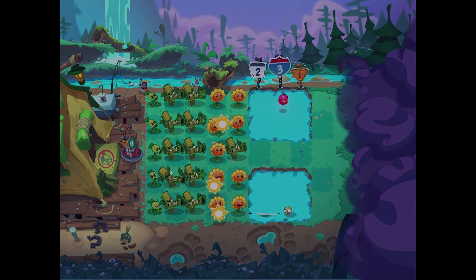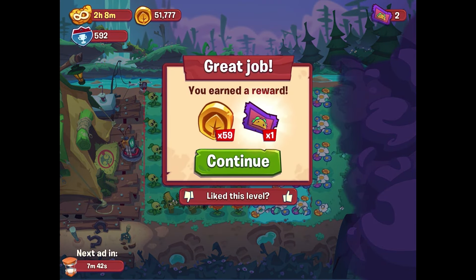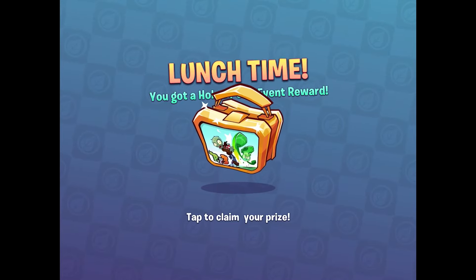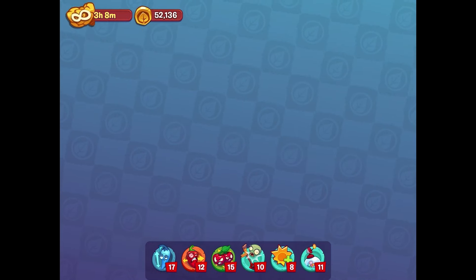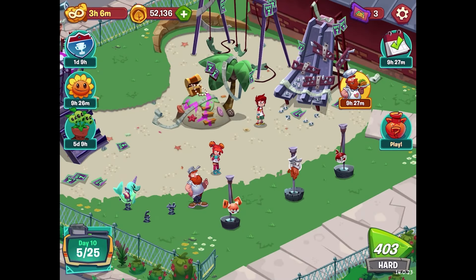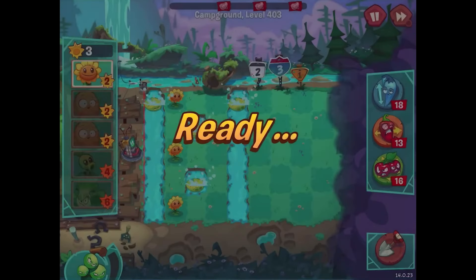We're zooming through these levels pretty quick. Long clear for 402, we get 59 coins. It's lunchtime — this was the league reward: 300 coins and one of each power-up. Haven't used any of those in a long time, so it's good to build that up.